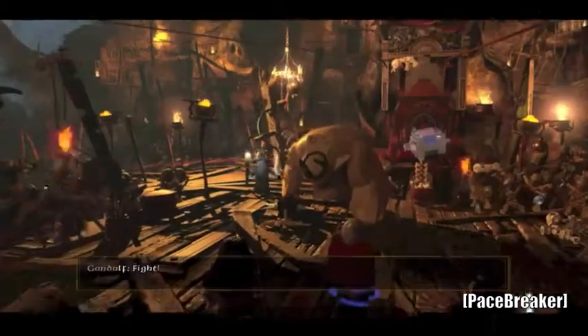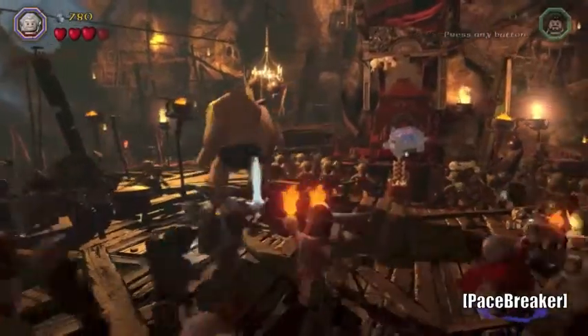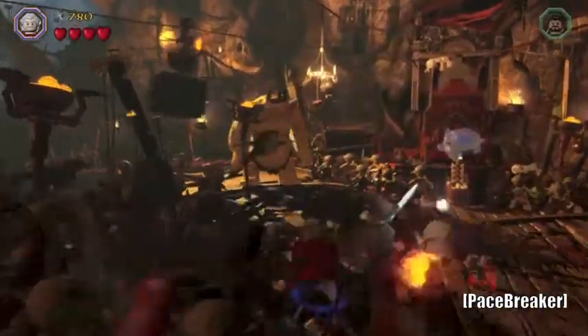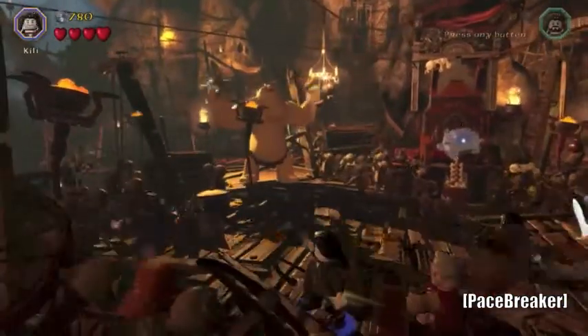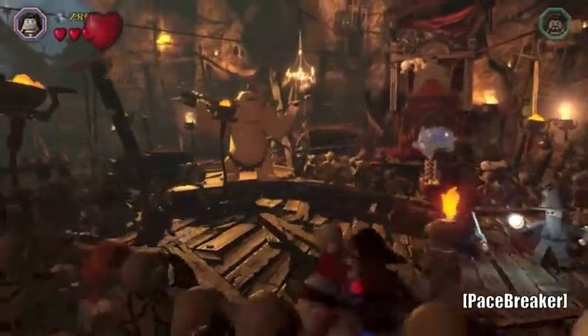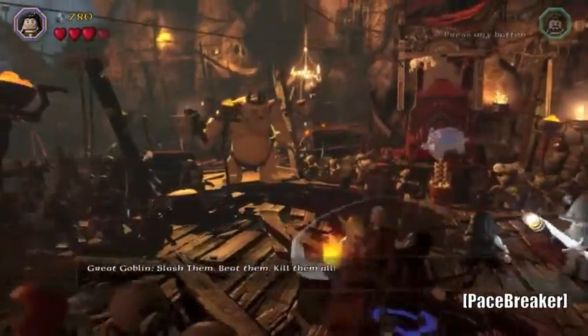Oh, there he wakes. Nice. Time to break some goblins down. Killy — I think we're going to need him first. I like Fili and Kili, they're pretty cool.